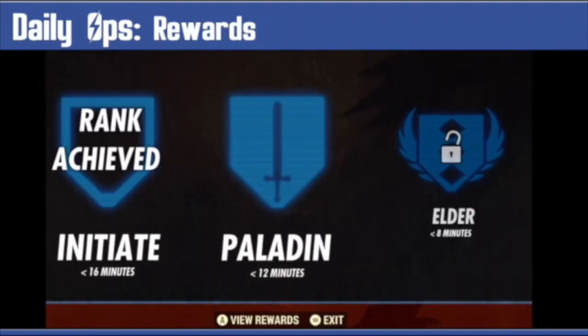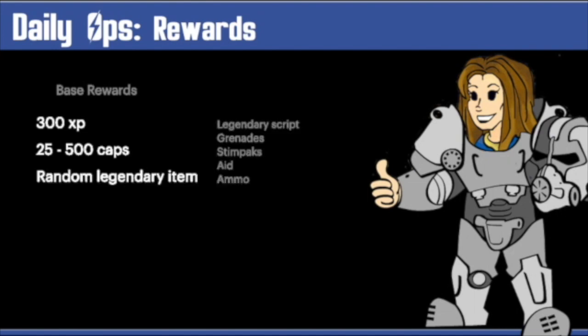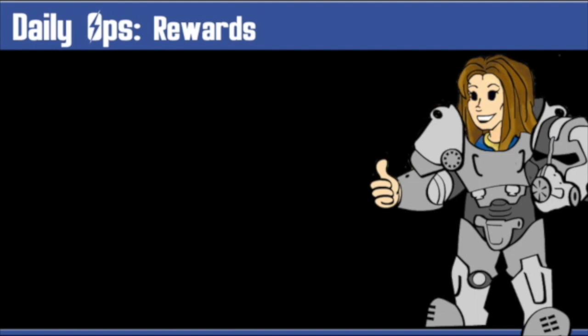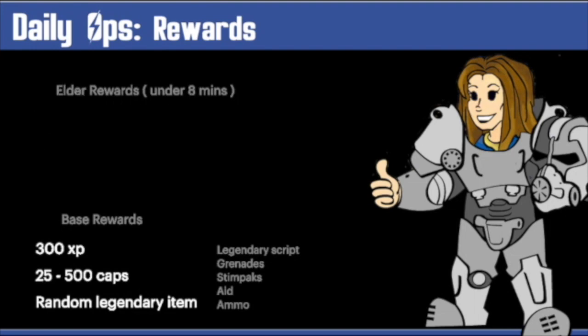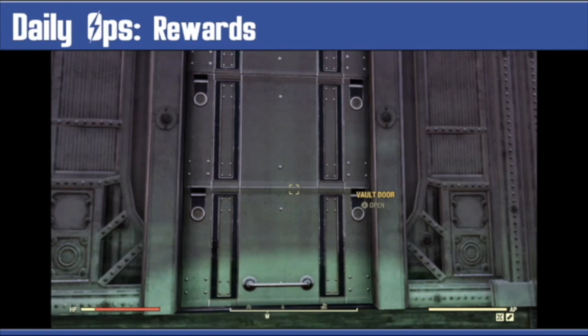There are tiers of rewards depending on how quickly you complete the mission. Completing the mission gives you 300 XP, between 25 and 500 caps, a random legendary, and possibly some scripts, stimpacks, aid, and ammo. Completing in under 16 minutes gets you an additional 500 XP and a chance of a rare plan — though it's more likely you'll get a common armor or workshop plan. The Paladin tier requires completing in under 12 minutes, giving an additional legendary and a better chance of a rare plan. The Elder tier requires under 8 minutes and gives a much better chance of a rare plan. Rare rewards only drop if you are level 50 or higher.